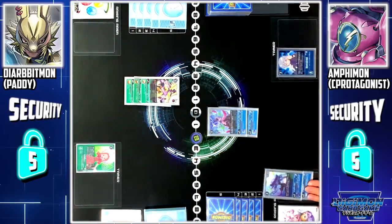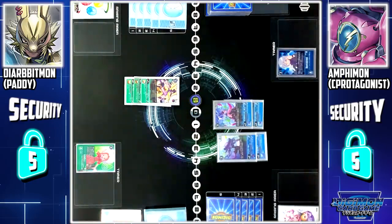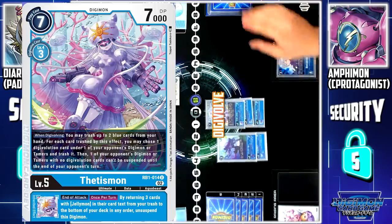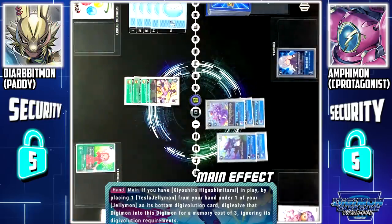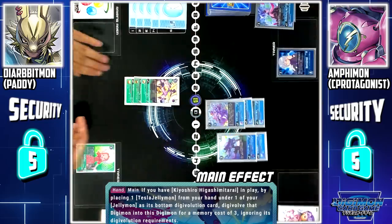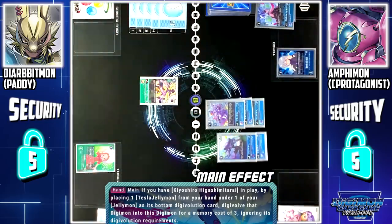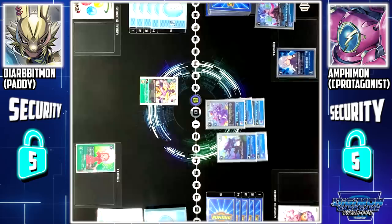My turn, draw. Jellymon 2 to battle area. First up, I'll pay 3 memory to digivolve Tesla Jellymon 2 to Tetisma. Tetisma on Digivolution skill: I may discard up to 2 blue cards from my hand. For each card trashed by this effect, I may choose 1 Digivolution card from one of your Digimon or Tamers and trash it. Then, 1 of your Digimon with no evolution cards cannot be suspended until the end of your next turn — it can't attack or block.